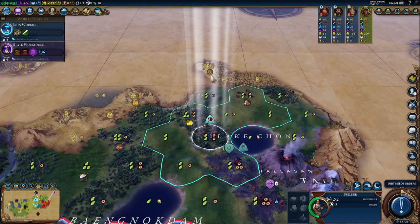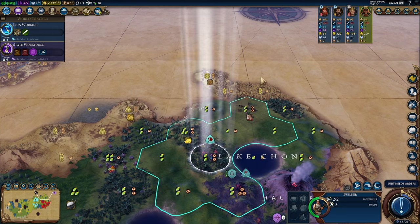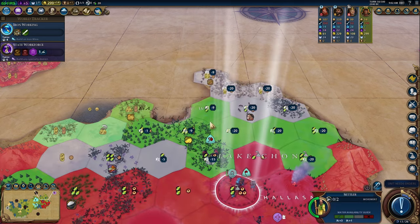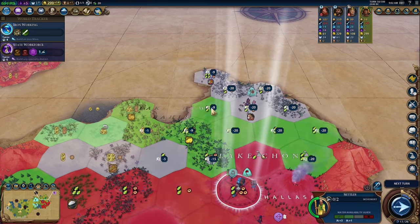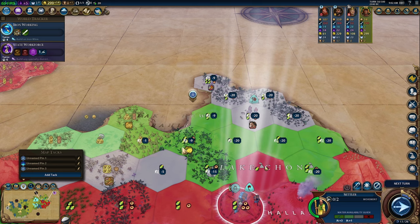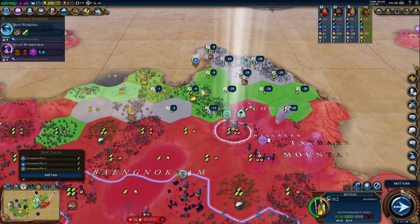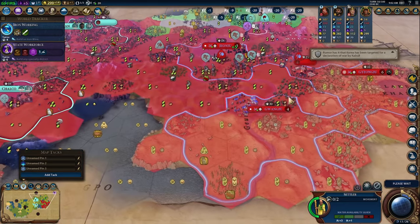We're going to be settling up in this area. Because of a microphone problem I played this map a little bit, so I happen to know there's another 3-2 tile here and a hill tile with fresh water to settle on. We'll move our settler — the builder is in the way so we'll get it clear and send to the horses, then we'll settle. There are two 3-2s over there, another one down here, and we start with a 4-2 tile right beside the city with horses nearby — a really nice pickup.